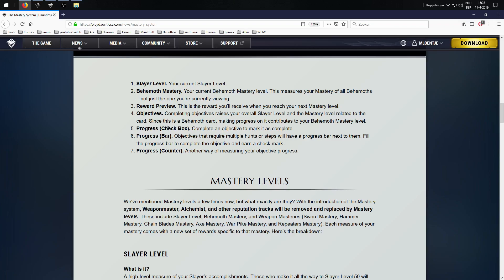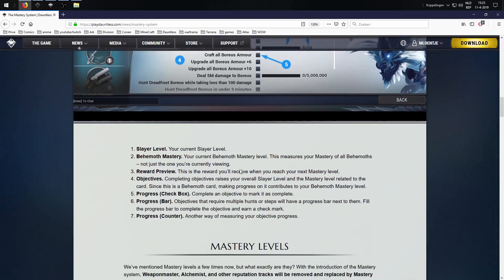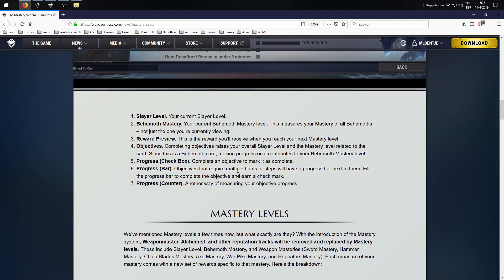Complete objectives to earn rewards. 5 is the progression checkbox — complete an objective to mark it as complete. I do believe it's going to be auto-marked; it would be silly if we could mark it ourselves. I do wonder, because I have all Boreas armor leveled up to 10 — these should be cross-marked for a lot of behemoths and cards from me already. But for newer players, every time they craft a new weapon or reach a new behemoth, it's going to be so lovely to see the card and know what they need to do to master it.